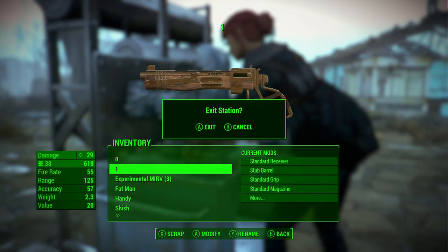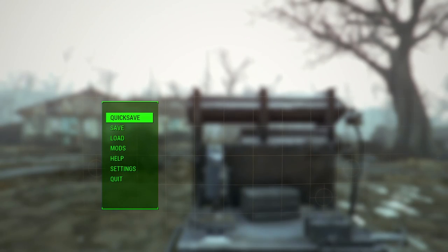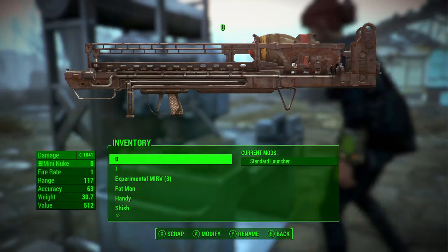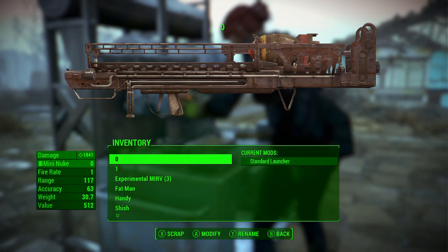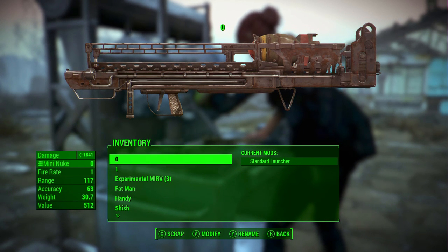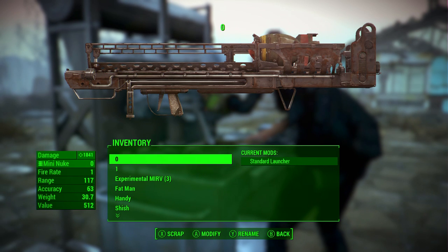Next we're going to back out, press yes to back out, and we're going to press start and do a quick save just in case we scrap any of our weapons by accident. Once back in, press A to craft, hover over the mini nuke launcher — the zero in our case — and press X and A at the same time. On PlayStation 4 that's square and X.